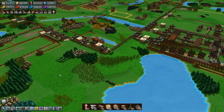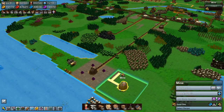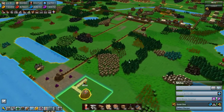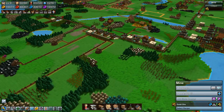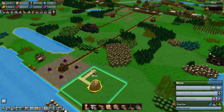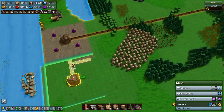Welcome back to Factory Town, folks. We are on episode 43 and we are about to set up some gold mining and get it delivered so that we can make more crowns. We were running low on yellow coins but it looks like it's picking up again now because we got a few crowns sold.